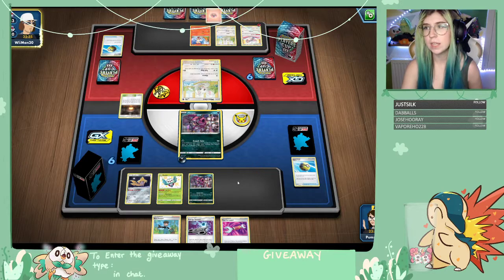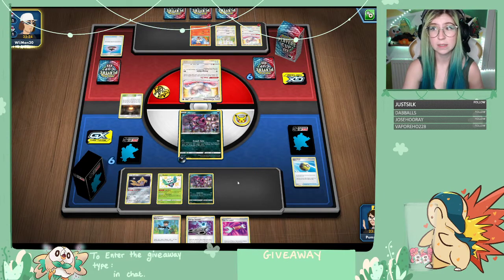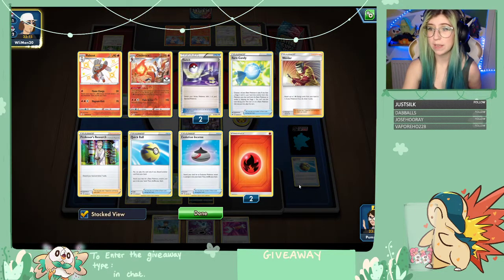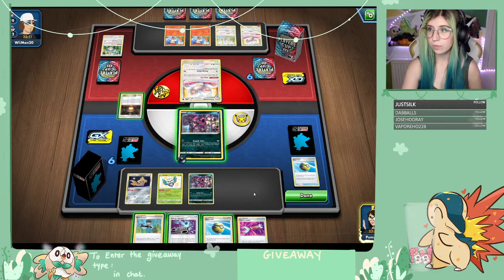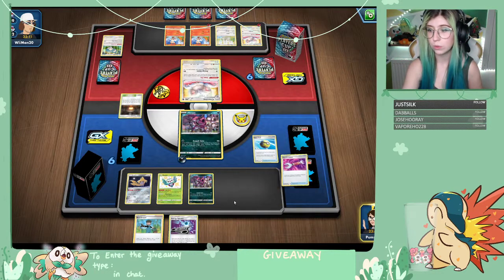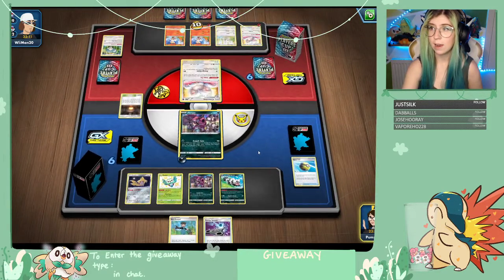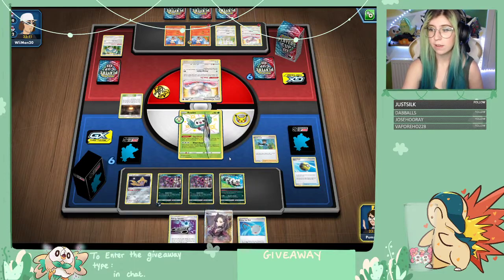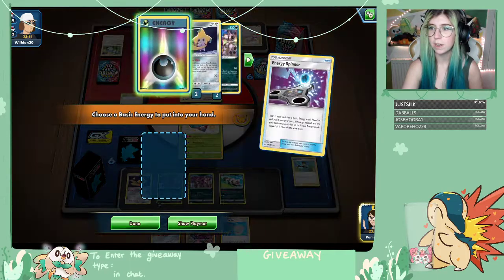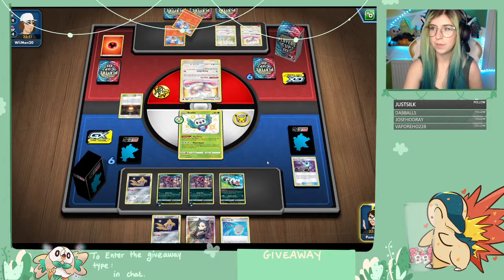A Scorbunny — okay, so Sunny is going to be playing Cinderace, which is interesting. Two Cinccino is pretty scary. They're probably churning right now trying to get some Rare Candy and Cinderace. We can Quick Ball away the Tool Scrapper for a Zigzagoon — this is where our Ziggies come in handy. Pop a Zigzagoon, get 10 damage on the Scorbunny. Scorbunny has 70 health, Rowlet does 60 damage with Wind Shard. So we're going to Bird Keeper into Rowlet — and Wind Shard, right into that Scorbunny for our first knockout of the game!